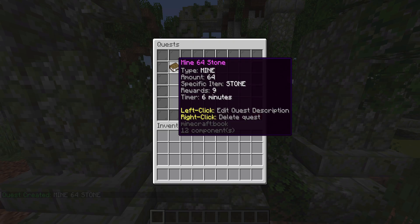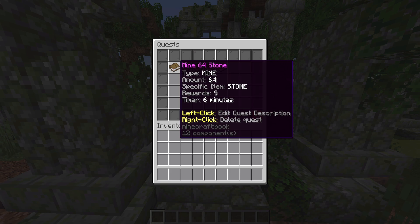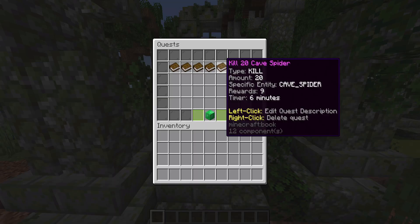Because I'm going to want a few quests for this NPC behind me, I'll go ahead and create five quests total. After a couple of minutes, I've made another four quests. So you can see I've got mine 64 diamonds, deliver five gold blocks, locate a lush caves biome, repair three diamond pickaxes, and kill 20 cave spiders.